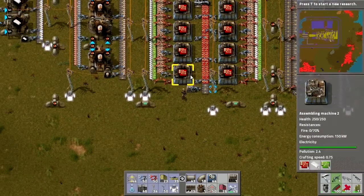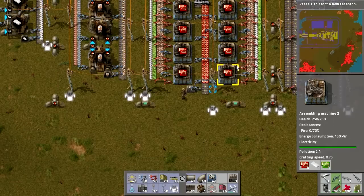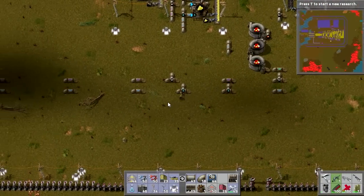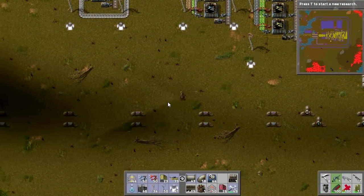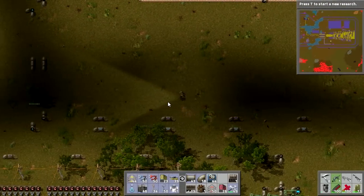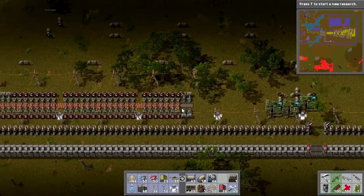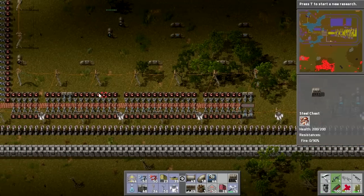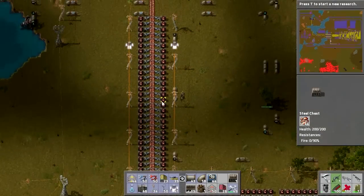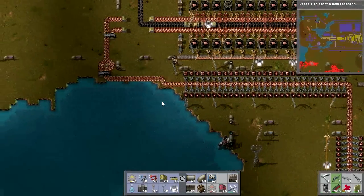I might have to expand this further later because these things take a while to make — 8 seconds at 0.75% crafting speed, so about 11 or 12 seconds to actually craft. The copper we were mining has completely gone out; we're now being solely fed off of these chests. We've only used up a few so far, and we've got tons of copper here just waiting to be smelted.